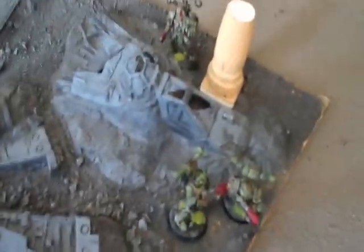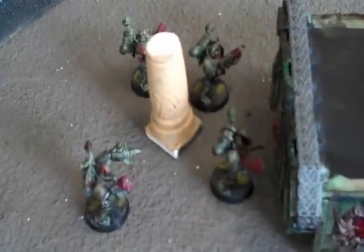Tau Turn 5: this squad moved forward and opened up on the plague marines, bringing them down to half strength. The combined fire of the fire warriors, command squad, and hammerhead wiped them out, reducing them to just three men. The hammerhead gunship flew around behind the enemy tank and dropped them below half strength as well.